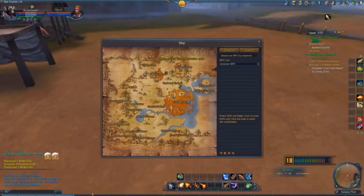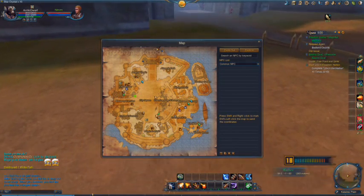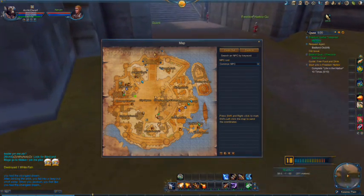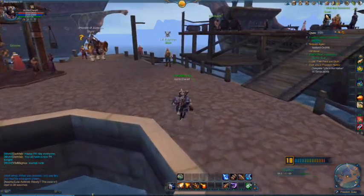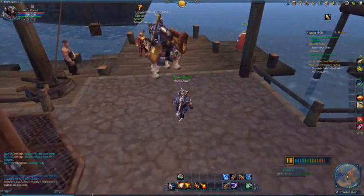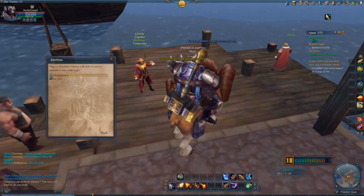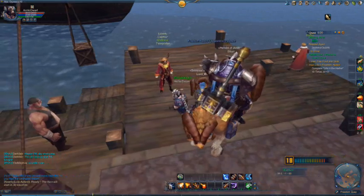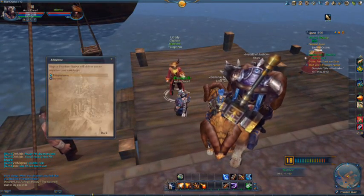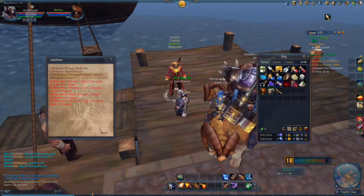Now we're going to go talk to Matthew. Matthew in Freedom Harbor is back over here on Freedom Quay — you see this little green icon, Teleporter Matthew, that's who we're going to. We are over here in Freedom Quay and here is Teleporter Matthew. We're meeting Morrin, and to do so we have to go to the Sea of Oblivion. We're going to go to Tower Pushtown, Sea of Oblivion — it costs 10 copper, so extremely cheap.